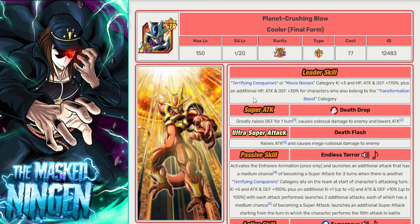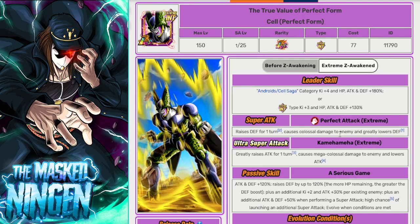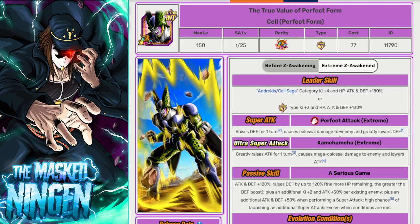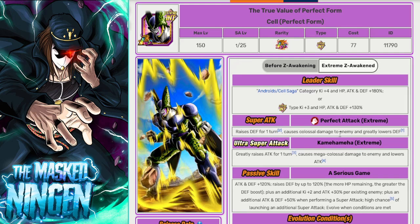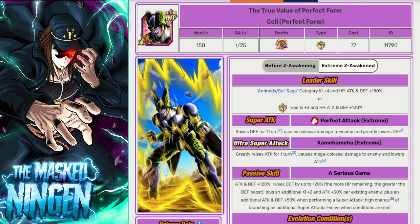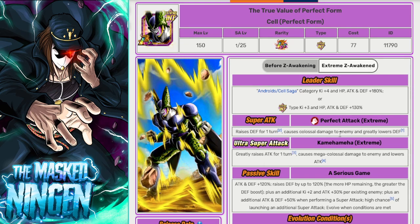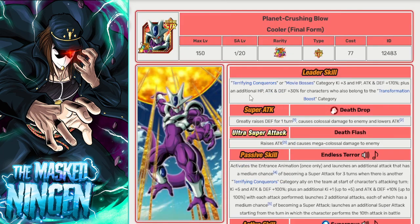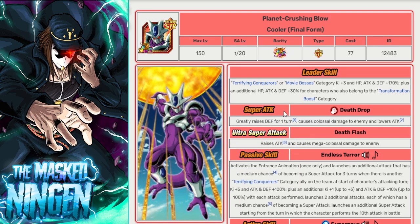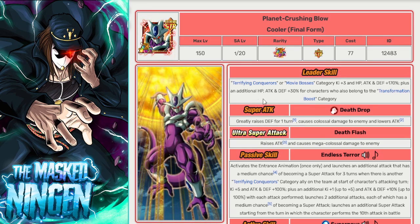Just be aware that his leader skill is going to leave out some units. Units like INT Cell could be really, really good for this event — very powerful. He can save you from losing and get the full heal if you're struggling in the later stages, and once he transforms he becomes incredibly powerful. But he's not going to fit on any of these builds if you're using Movie Bosses or Space Travelling Warriors leads. Those team builds are probably going to be slightly better — a full Movie Bosses and Terrifying Conquerors build with Cooler is probably better than running a slightly restricted Planetary Destruction leader just to run units like Cell.